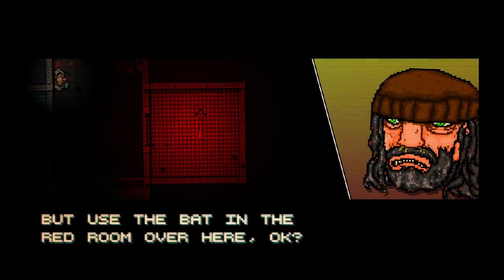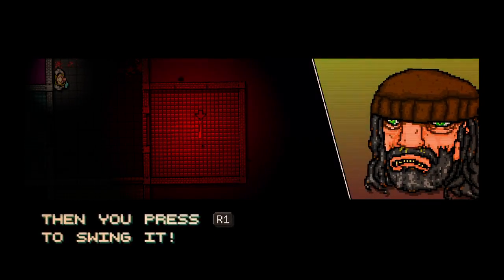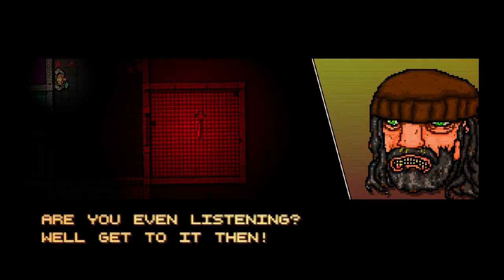Use the bat in the red room over there. Press L1 when next to it to take it, then press R1 to swing. Did that get through your thick skull? L1 to pick up, R1 to swing it. Are you listening?